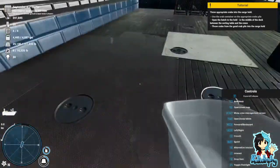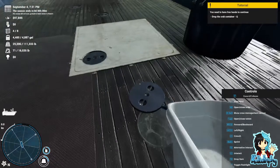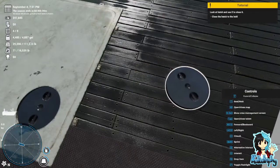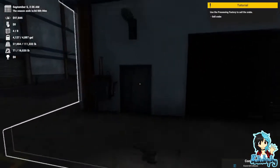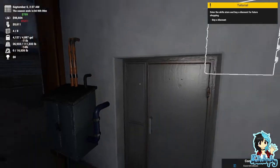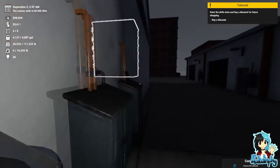Throw appropriate crabs in the crab pile — use the crab container onto the appropriate one. Open the hatch to the hold in the middle of the deck. Throw crabs from the good pile into the hold. Drop the crab container. Close the hatch. Use the processing factory to sell the crabs. No fines — brilliant! I sorted them correctly. Enter the skills store and buy a discount for future shopping.